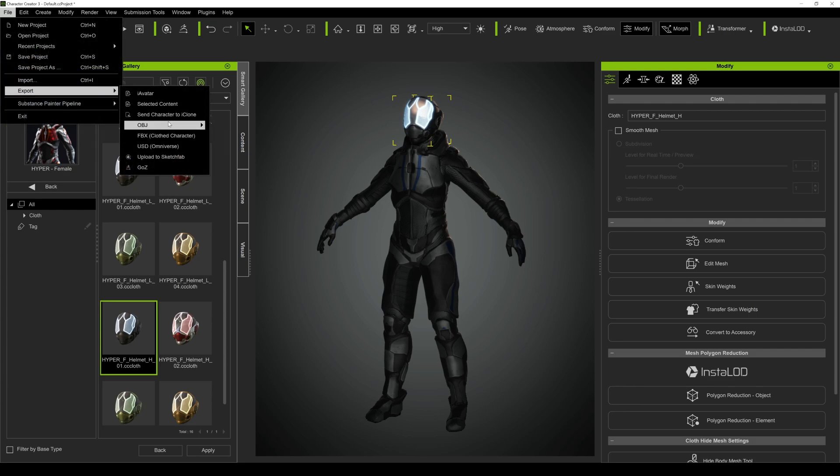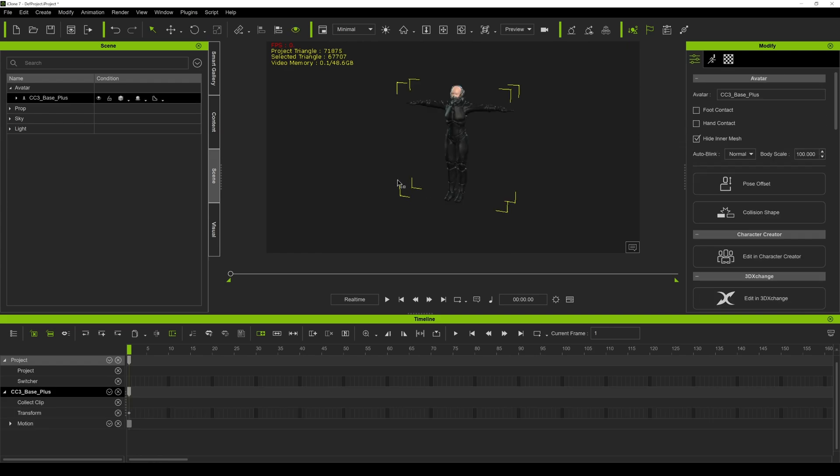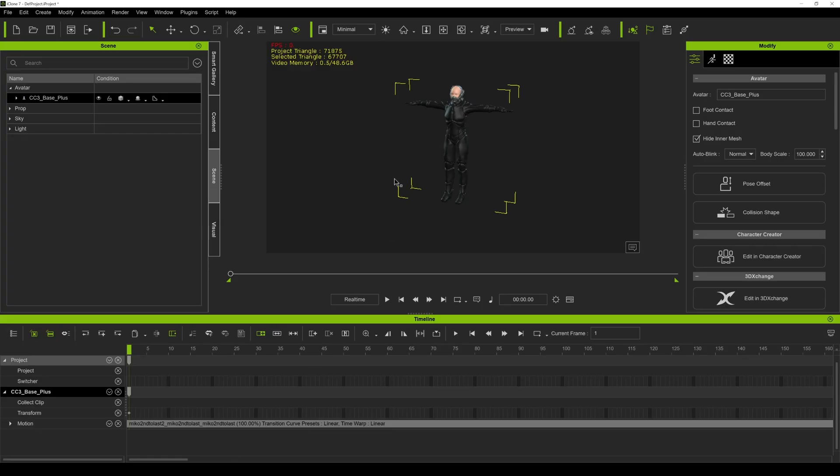So I'm gonna go to Character to iClone. I know there's a lot of round-tripping right now, but it really works for now at least to get the motion capture into Omniverse. Okay, so I have the character in here now. Go all the way to the left, and now if we go to 3D Exchange, I'm gonna apply this to iClone — and what this is gonna do is transfer that motion to here. You can see Miko to second-to-last, and if you press play, you're gonna see that the animation is now there.